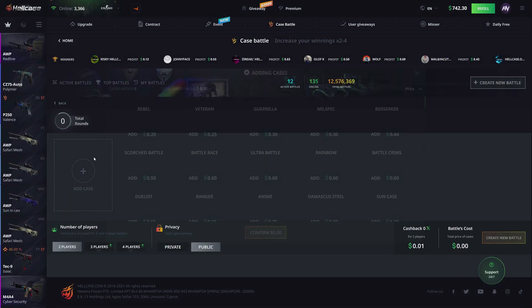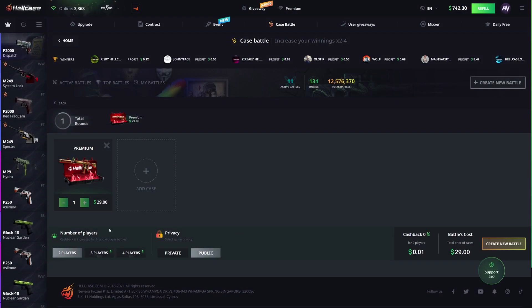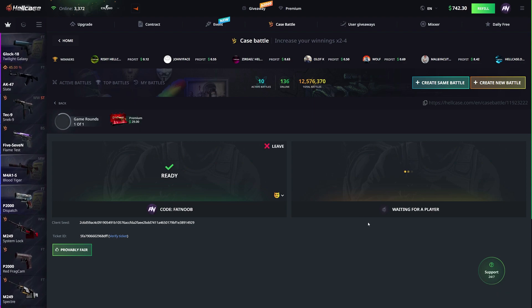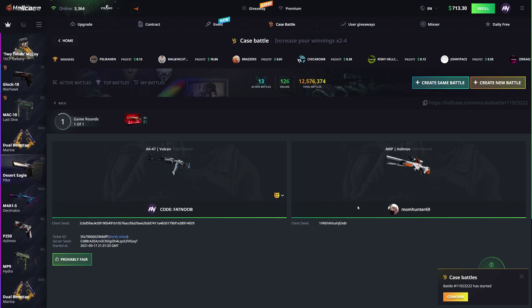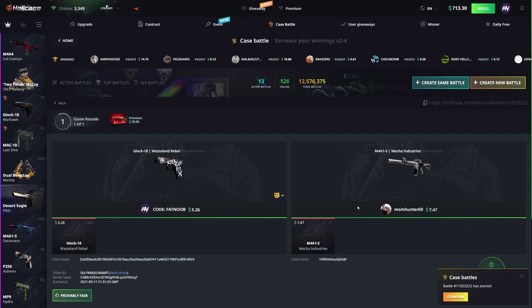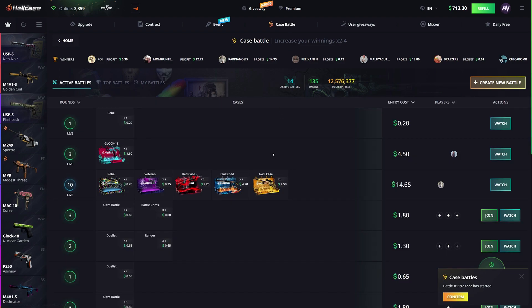Let's create our own case battle now. I'm gonna throw in something around $30. I'm thinking we just try a premium case — just 1v1 someone. Hopefully someone will join pretty quick. We got MomHunter69 in a 1v1 premium case. That was actually a rip for both of us — he came out with $12 from a $29 case, and we both put that in. That is not looking too good.